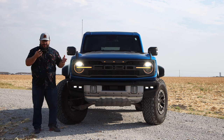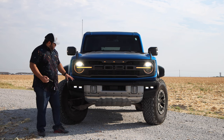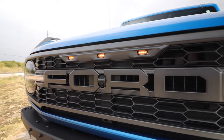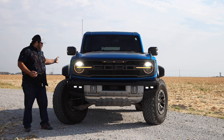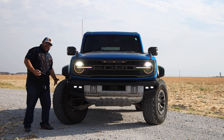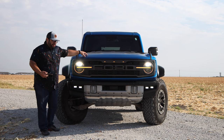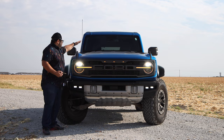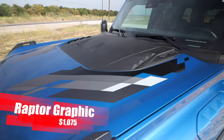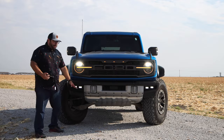We'll talk about ground clearance when we get into the wheel and tire setup. As far as the front bumper, we do get the Raptor lights up here. We get massively wider fenders compared to the standard Bronco, because we have to cover the big tires. We have the blue accents, which I love, and the Raptor hood with a nice design.